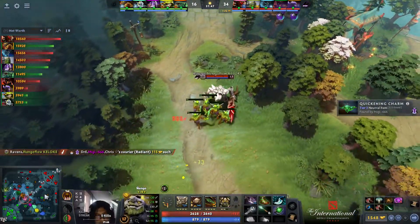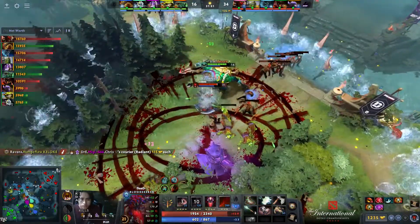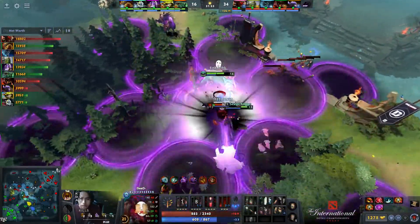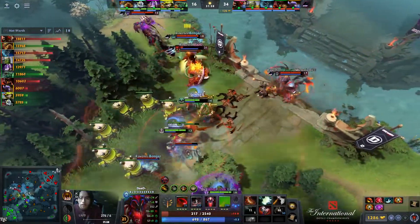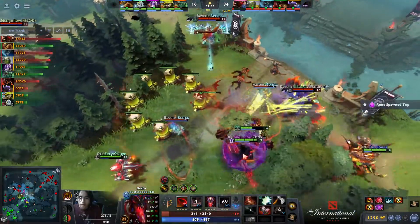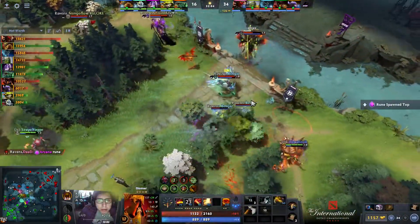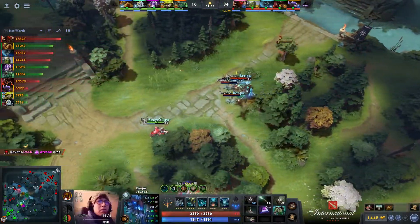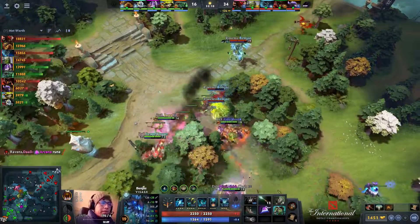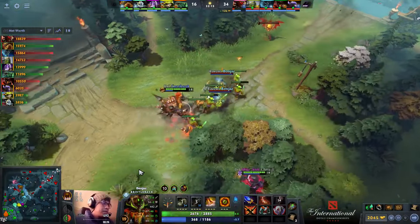Ravens' vision advantage, Ravage is out — with Bloodseeker in trouble but the Nightmare dies. He gets some distance with BKB — steps out to the northern side, Rupture for good measure to hold them back. With Bloodseeker out of the team fight, do Dreamers still feel strong enough to turn? Look at Benjaz — this Visage, with no one behind him but Wraith Pact, is just sending them packing.